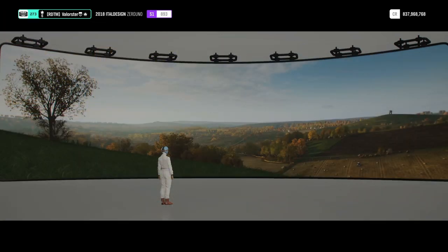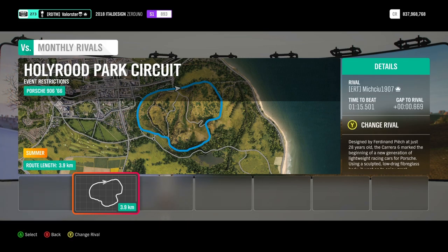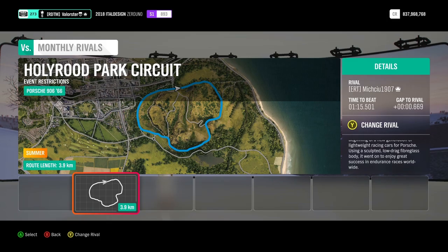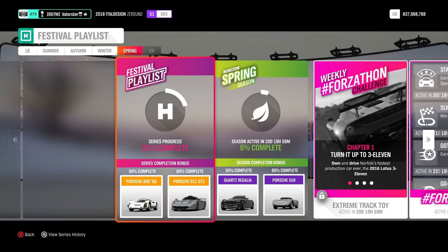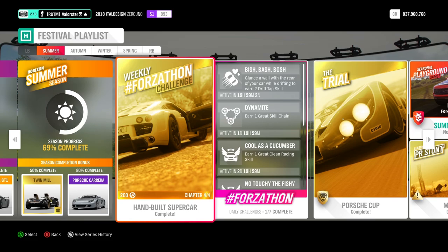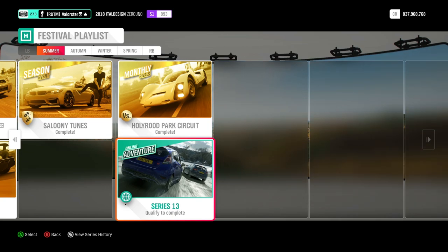At the Holyrood Park Circuits for Rivals, you see the Porsche 906 from '66 — that's the car you win in Spring at 50% of the total playlist. It's in stock and it's rear-wheel drive, but it's okay — just take a very slow rival and select that. For Online Adventure, if you've never been ranked you need to do 10 lobbies before you get ranked. If you've been ranked before, you only need to do one lobby. There's also a discount of 18%.